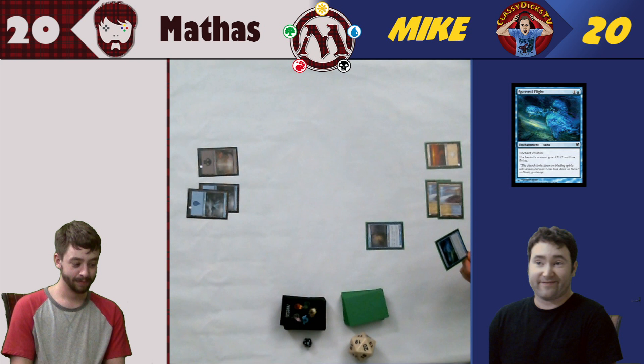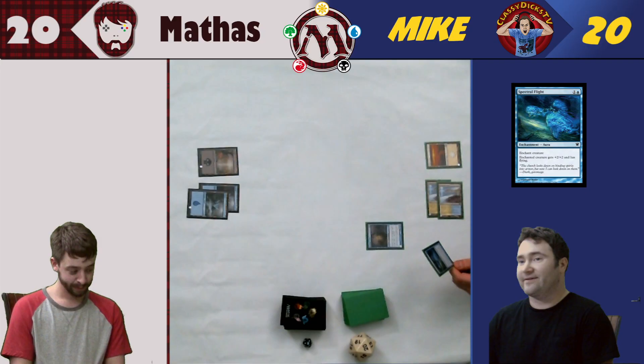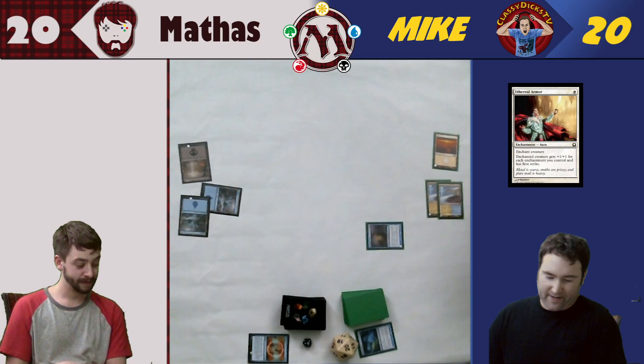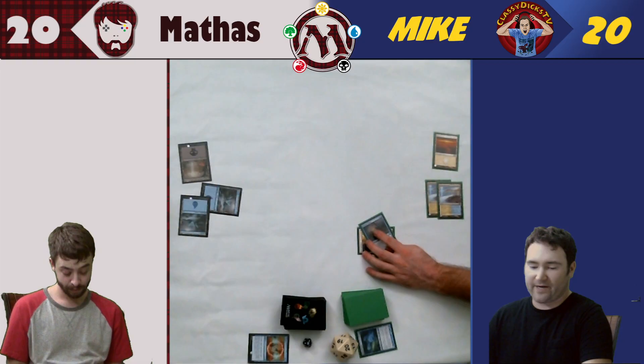I love your turns. I'll attempt to cast Spectral Flight — that gives an enchanted creature plus two, plus two, and flying. I'm going to negate that. I was afraid that was a bait. I will also cast Ethereal Armor. Enchanted creature gets plus one, plus one for each enchantment I control, and has first strike. So it's only giving him plus one, plus one. He does have first strike. I will roll in for two.